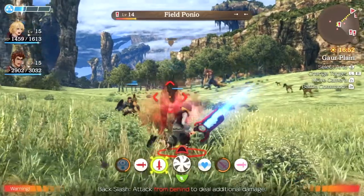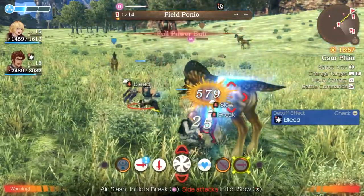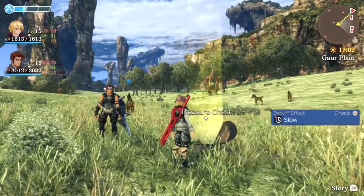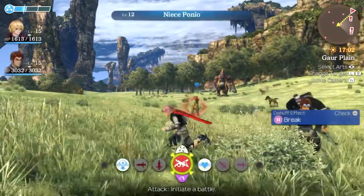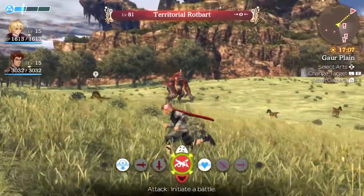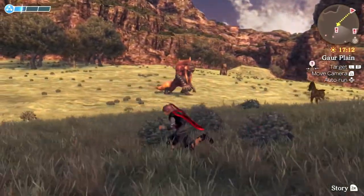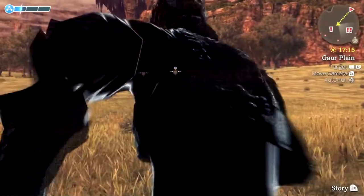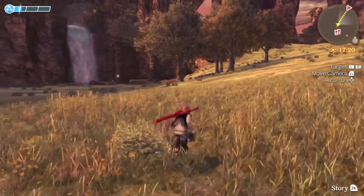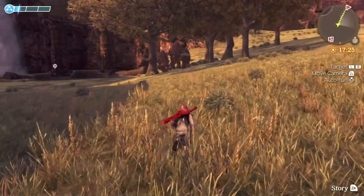I need to talk about that thing in the background — the thing that scared the shit out of me the first time I played this game. You can just see him coming towards me. That giant ape — we're going to try and see if I can lock onto it. Look at his level: level 81. It just walks around and it will see you and kill you. It will sneak up on you and you will never know it until it's too late. It just straight up annihilated me one time. It was awful.